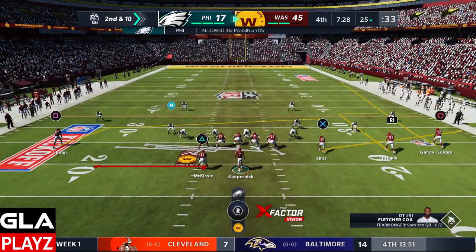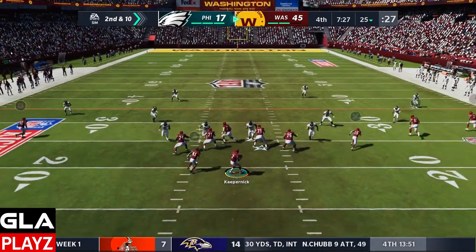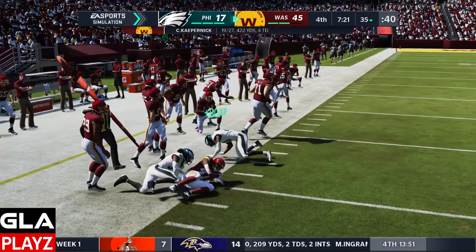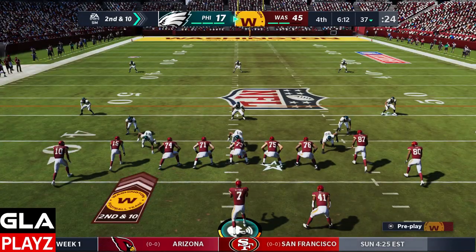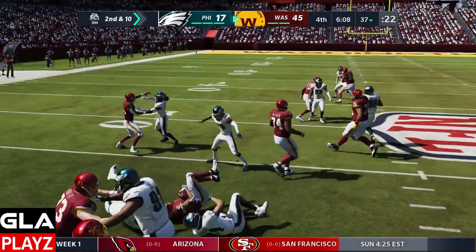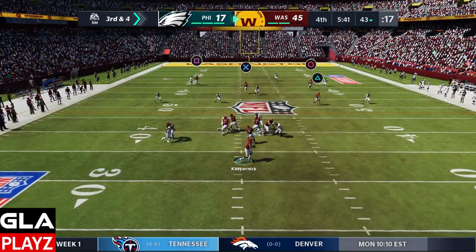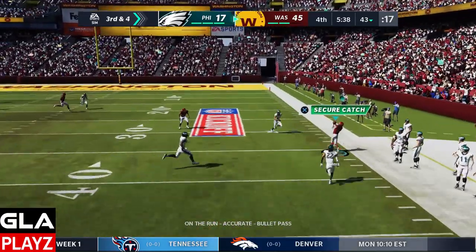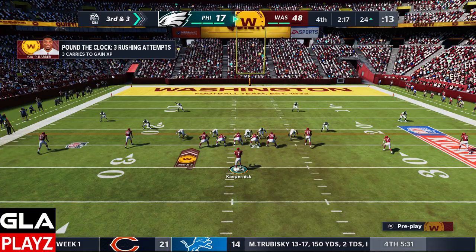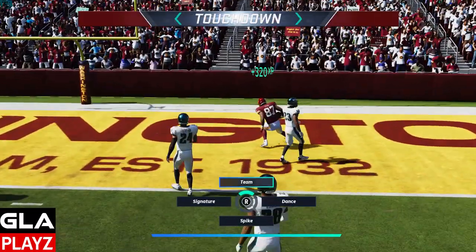Gibson got hurt early in the game so we have McKissick here. He's gonna go ahead and catch a screen pass — he's got it, good play getting about nine yards. The defense is in prevent so I'm just gonna run the ball, gain of a couple. No one open, got Sims on the sideline — nice user catch, possession catch, first down. Third and three at the 24 — got my tight end wide open, he's gonna walk into the end zone, another touchdown.